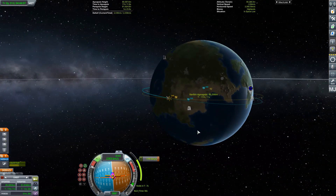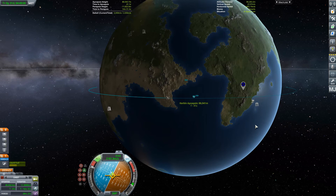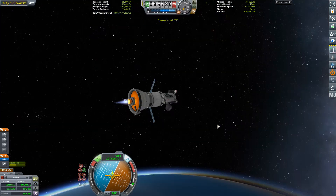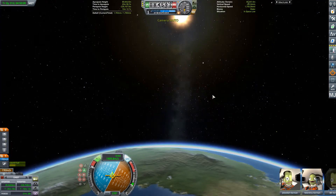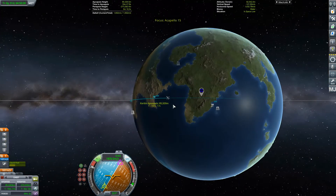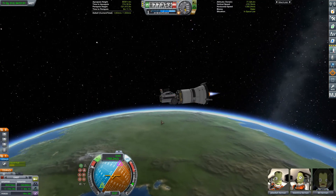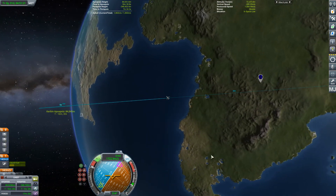Burning up, and at this point making liberal use of the quicksave. I'm not sure if this plan doesn't work — I'm not sure how it's going to pan out, because I don't think the game will let me send up a rescue vehicle, which is really the only other way of doing it. Maybe even ejecting Bill and putting him into orbit, assuming he'd come back anyway. I'm burning a little bit anti-normal as well as retrograde to bring that landing point down, but I don't think I'm going to make the target — it might be a bit far out.